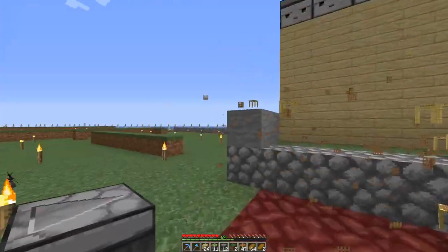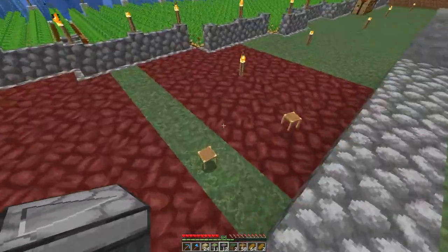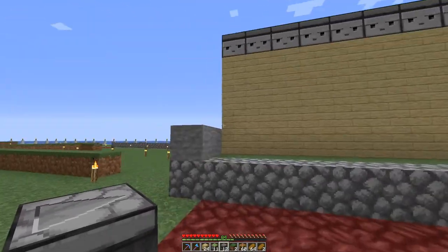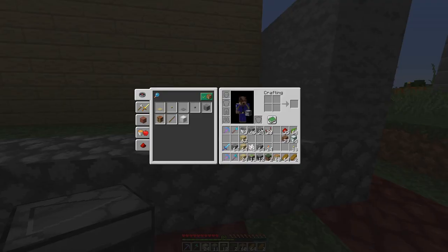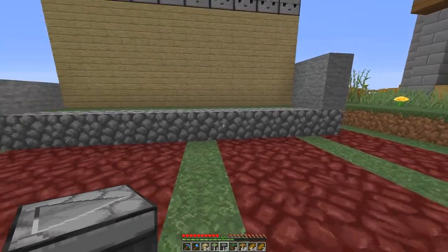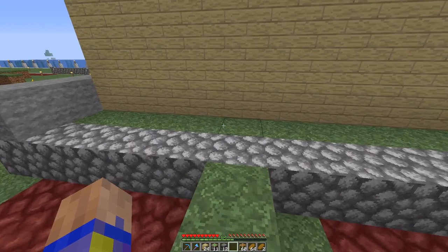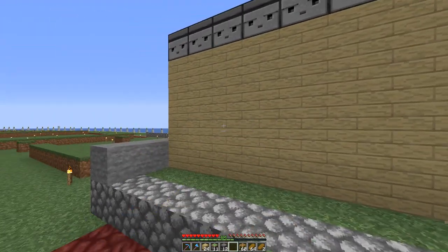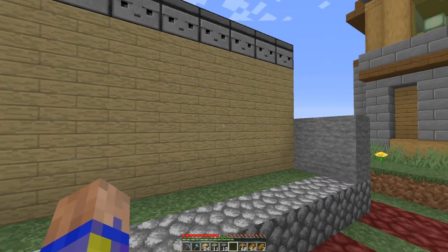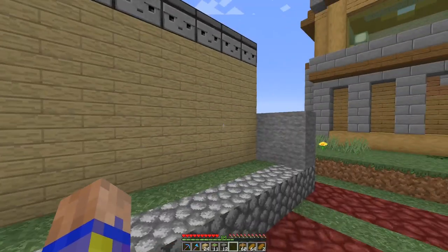So we're going to have this wall here and this is all going to be water, and then we'll have kelp growing through there. I need to go get some glass. Where we're standing, this is all going to be ground level. This row here is where the pistons come out, so when the kelp grows up this high it'll trigger the pistons and we should get at least three from all of these.